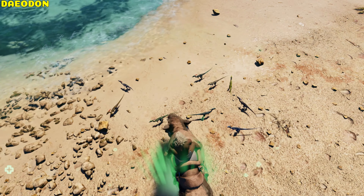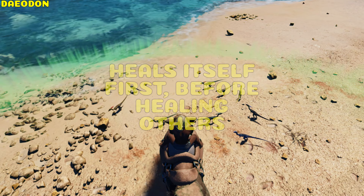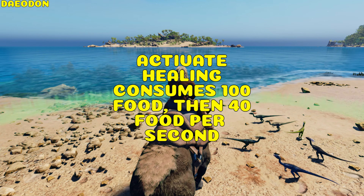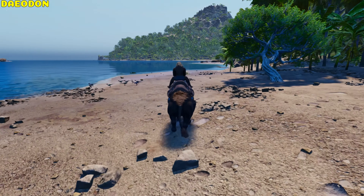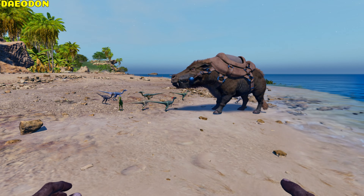Daedon. The Daedon actively heals any allied creature apart from the Titanosaur, healing itself first. The allied creature needs to be conscious and not at full health. Activation consumes 100 food and 40 food per second. The Daedon can jump, and also has passive healing — it will heal itself and allies over 30 seconds with no rider.